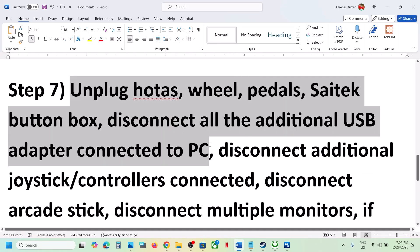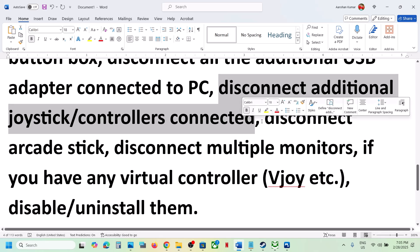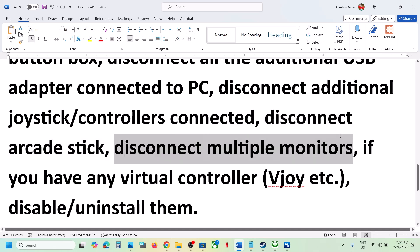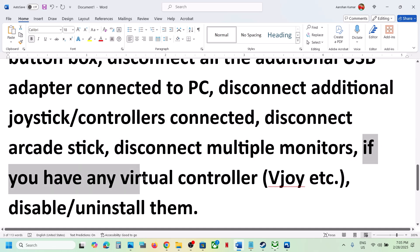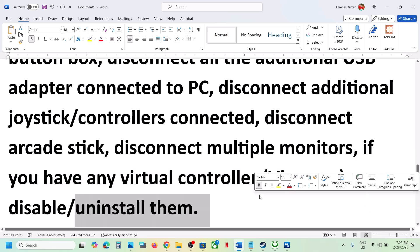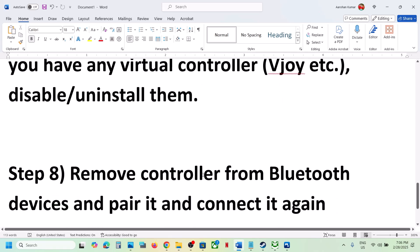The next step is to unplug all external devices you are not using — steering wheels, pedals, any additional USB adapters or dongles. Disconnect any extra controllers or controller dongles, arcade sticks, and if you have multiple monitors try launching the game on a single monitor. If you have any virtual controller software, uninstall it or disable it in Device Manager, then check.